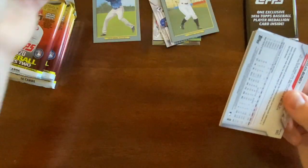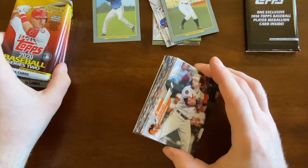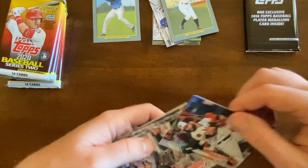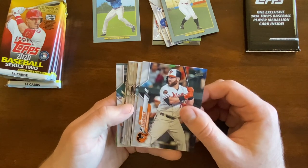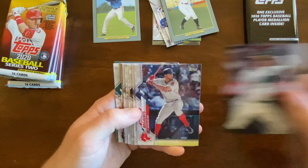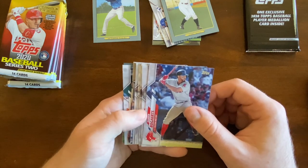Honestly, when you're opening these, you're really just opening for a Roberts. I guess these have a chance at an Otto or a Relic. Or maybe a Holo or a Chrome or something. You could also hope for a parallel — like a black border.